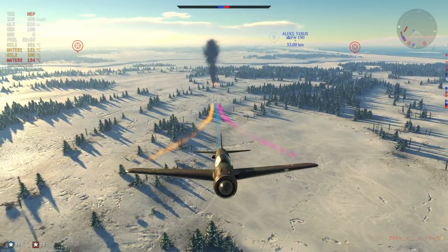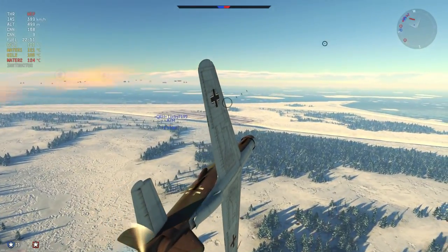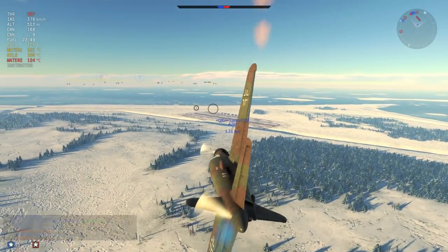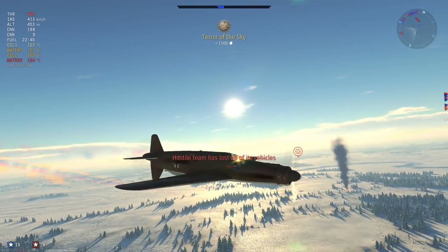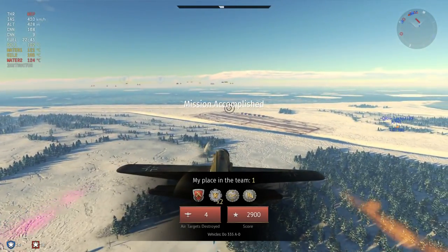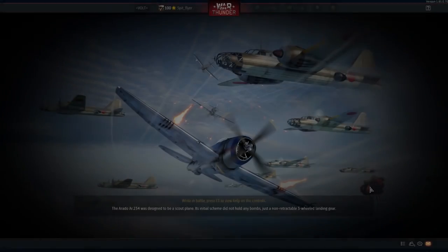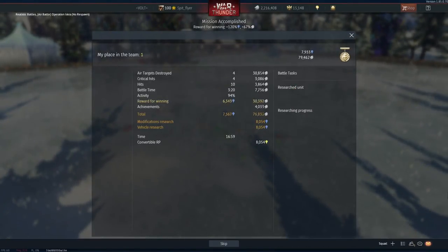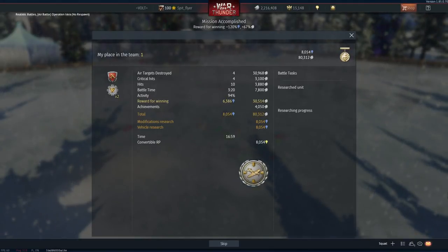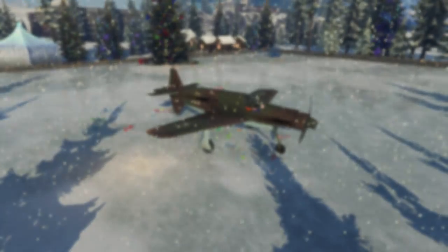Practically an ace in Germany's probably most famous super prop — not a bad run. Shout out to all the guys on the enemy team in the four-man squad — you put up a pretty good fight, and it was good to see you all on the battlefield. First place in a 335 — you don't see that every day. Thank you very much, guys. Thanks for watching, and thank you very much for 10,000 subscribers, which I'm sure will hit after this video goes live. Take care, and I'll catch you next time.